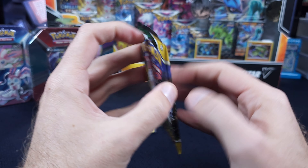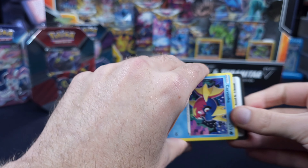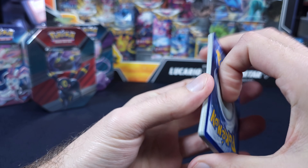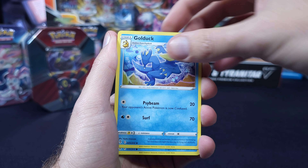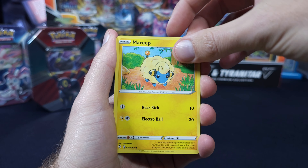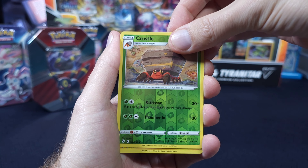I feel like Latios, Tropius — what else are we going to get? How about Moonbreon? Let's see if we can get lucky here, a little last pack magic. We really haven't had much from this product. Pyroar, Lombre, Golduck, Carvanha — let's just get all water types. Dwebble, Mareep, Drowzee, Scraggy, Crustle, and a regular V. Nothing crazy there.